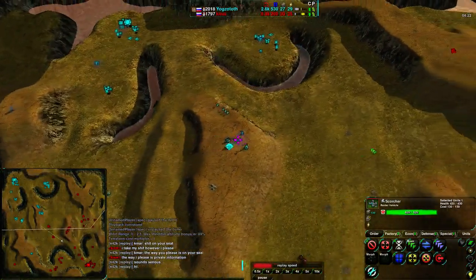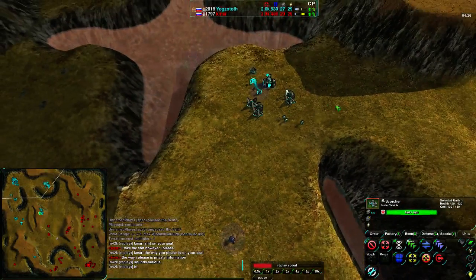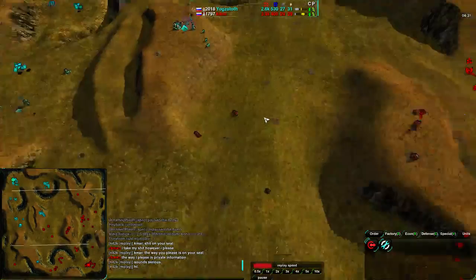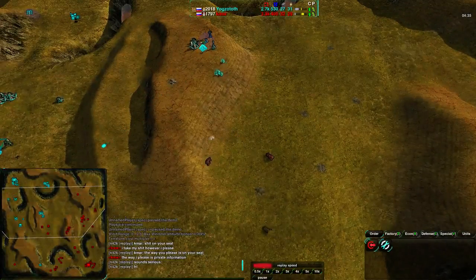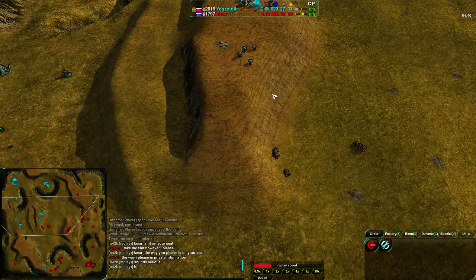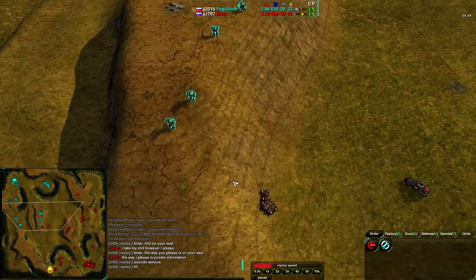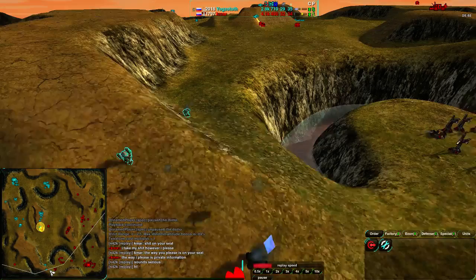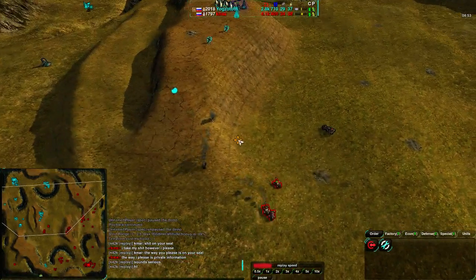Both players are just keeping out of each other's way — either out of coincidence or because they figure they can't easily take on the other. K-Mar looks like he wants to take out some of these frontal expansions. Yogg-Satoth does have a few bandits to defend, but Scorchers should be enough to deal with them. Yogg-Satoth is going in for this fight, and at the same time he's starting to raid in the back as well, but in the center that fight did not go well for the bandits.